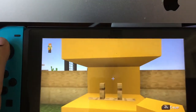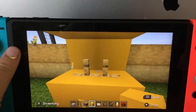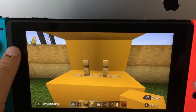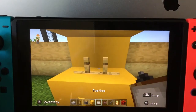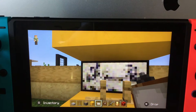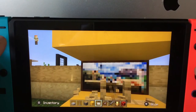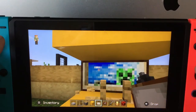So now what you're going to do is you're going to take your painting and go to this side, because you have to find a painting that you like.